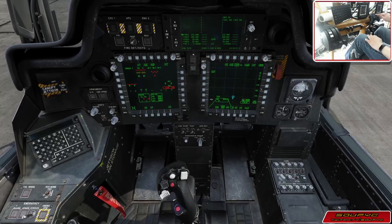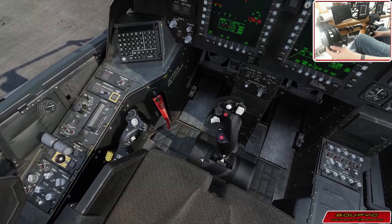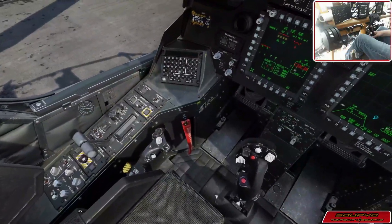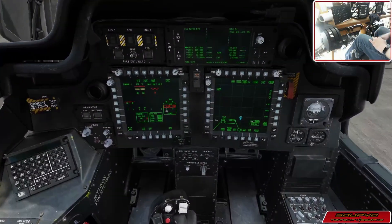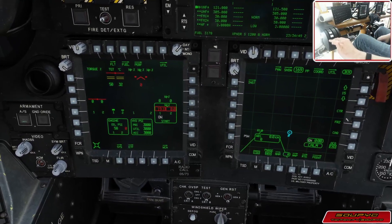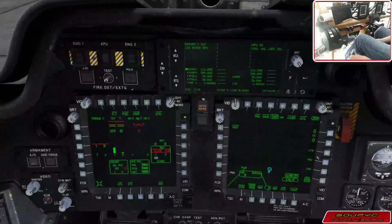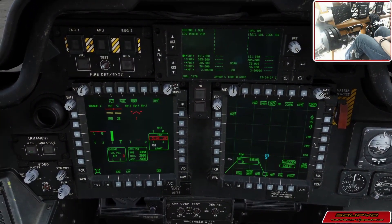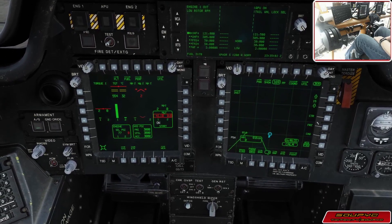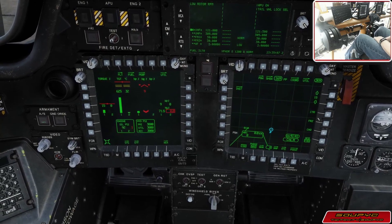Go ahead and clear our Master Warning and Master Caution, take a look around to make sure we're clear, and we're going to start Engine 1. Engine 1 is starting — wait for 20% on the NG, silence Betty, kick that up, make sure it comes up, silence Betty again — everything's looking good, starting to register some torque.